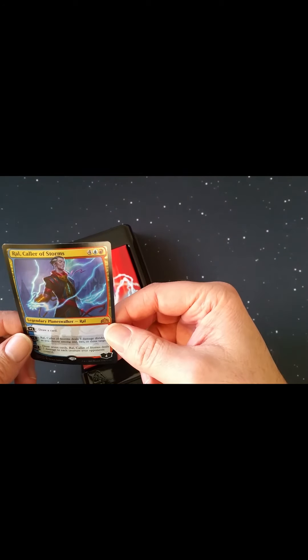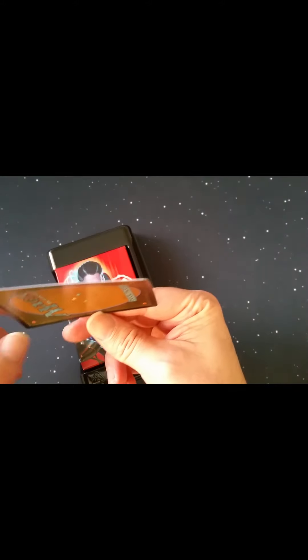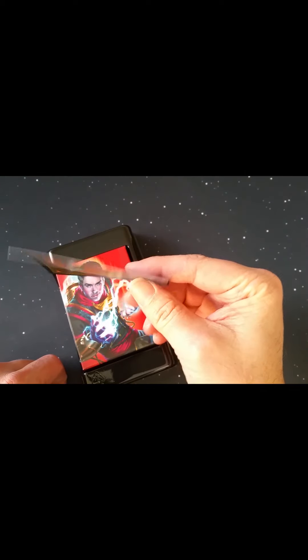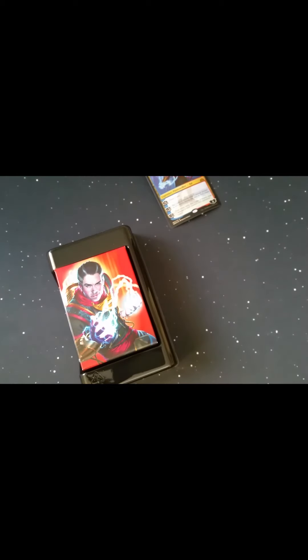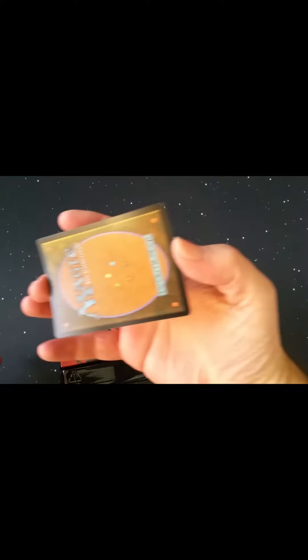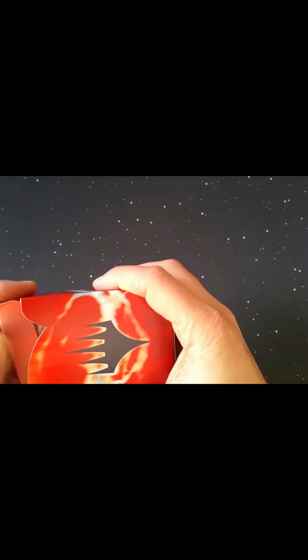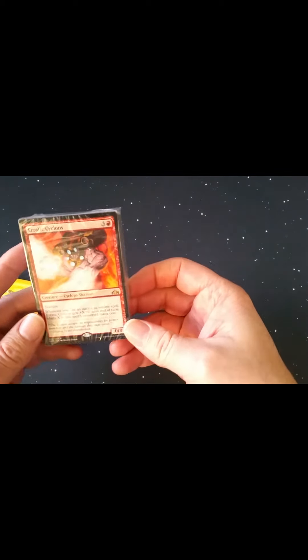First thing I notice is the mythic foil — Ral, Storm's Conduit — it's bent pretty bad. I had that feeling when I was looking at the box originally. They did a poor job of protecting that card, so that one's probably going to be useless. I don't think I'll be able to sell it, just throw that to the side. Maybe we'll find him again, maybe we won't. In here they have a seated pack and then two fresh packs.